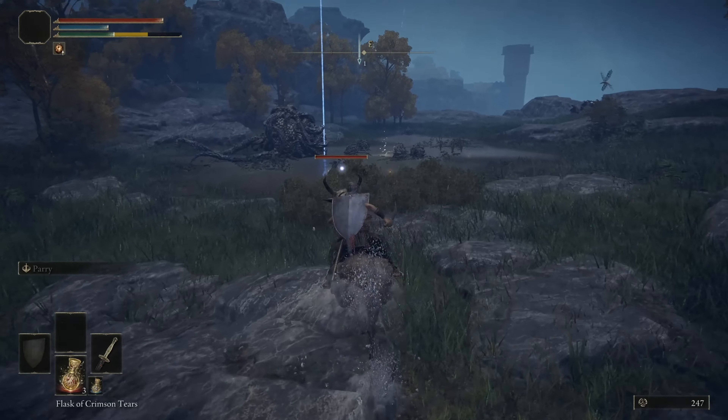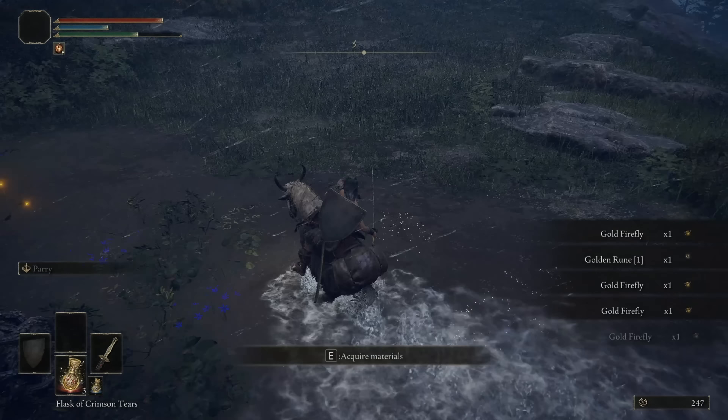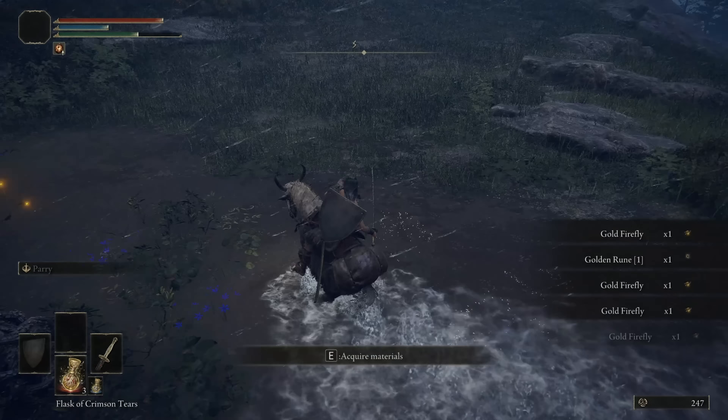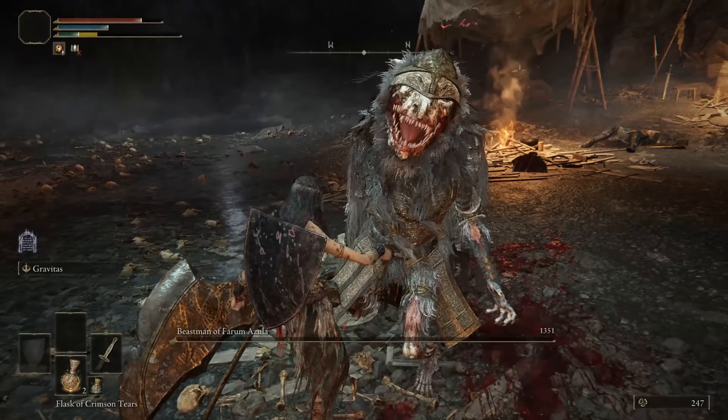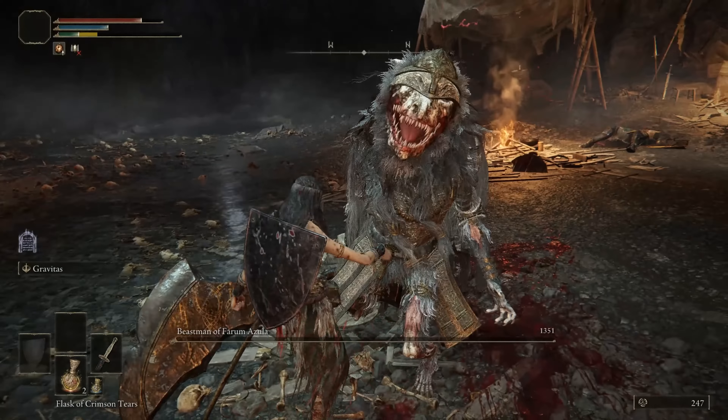To replenish the supply of Golden Fireflies, we drive from the same site of grace to this small swamp. If you need Silver Fireflies, follow me into this dungeon — after a short run, they can also be farmed excellently without fighting anyone. Just ignore the wolves. The local boss is not particularly interesting to us, unless killing him makes it more convenient to teleport out of the dungeon.